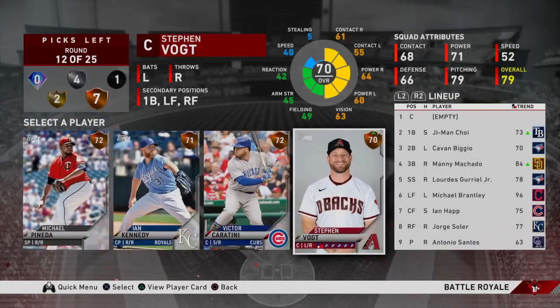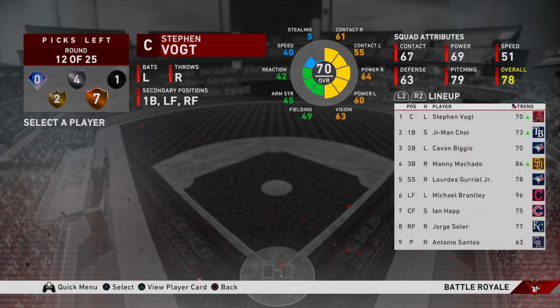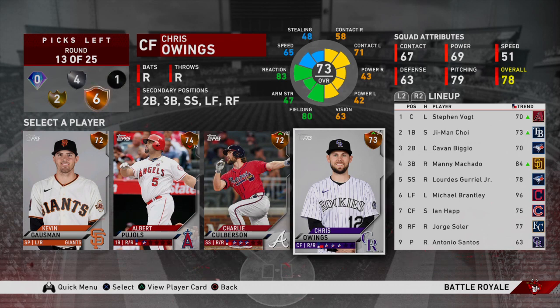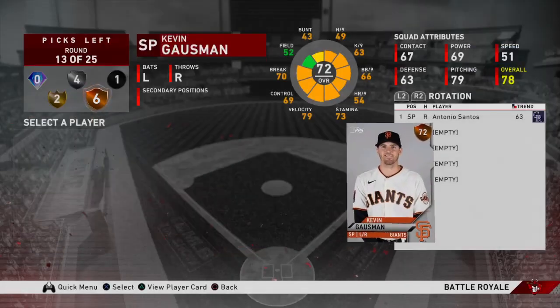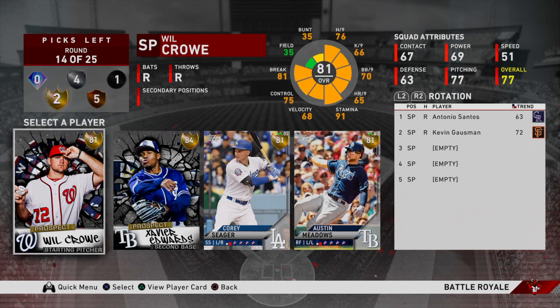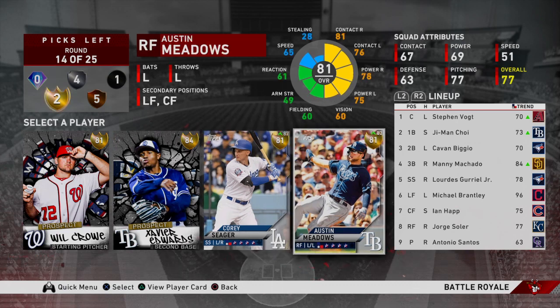We're going to get two commons in that starting rotation and then go with a bronze and two usable relievers. We're going to take Steven Vogt — he's up versus righties and he's a nice backup catcher. He can play first, left, and right too. He's got 80 contact versus righties and 83 power versus righties — a nice bench option and defensive substitution. Now we're going to take Kevin Gausman — he's a good bronze starting pitcher. Like I said, we're taking two commons, a gold, a silver, and this bronze. This bronze may have to start a couple games, but Gausman is actually pretty good.